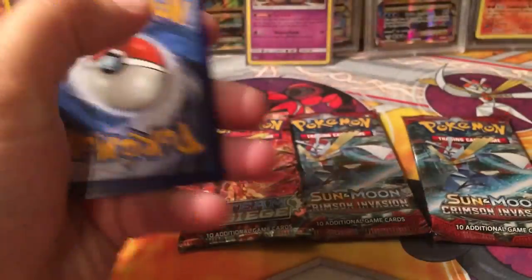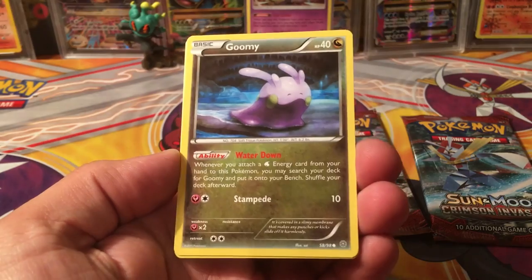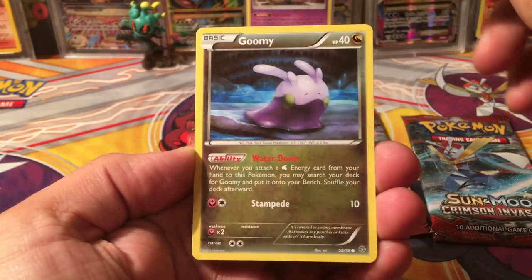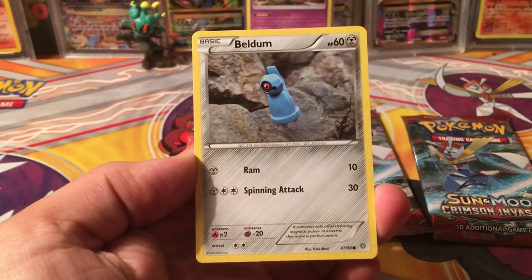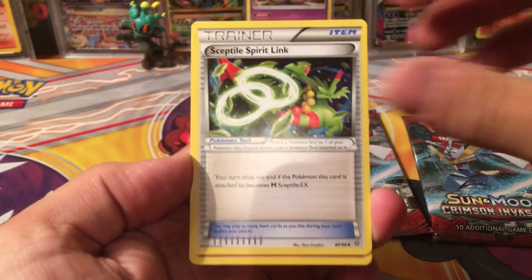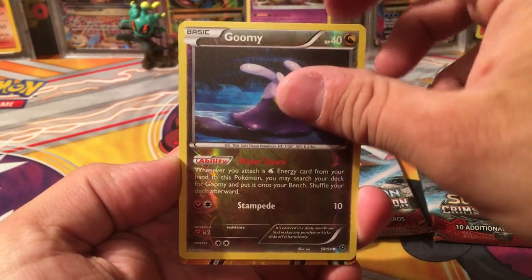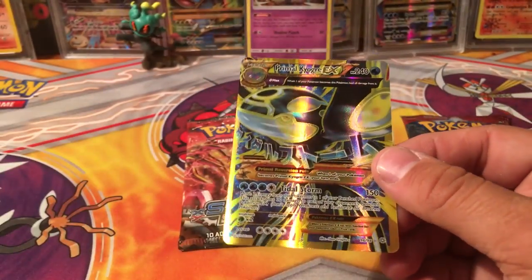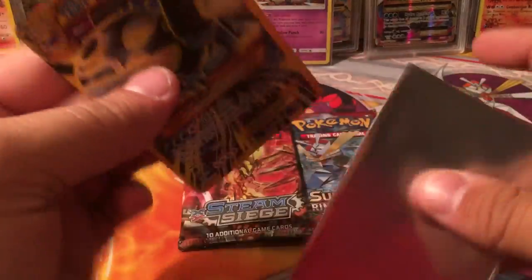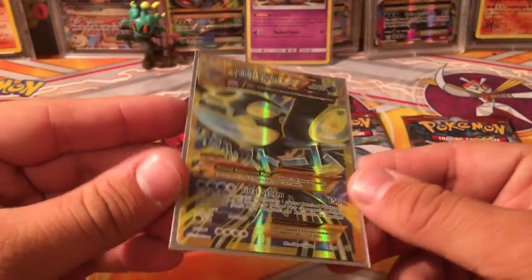Here's a code for you guys. From the Ancient Origins pack we've got Goomy, Magikarp, Spinarak, Beldum, Wooper, Sceptile Spirit Link, Curlia, Porygon 2, a Reverse Goomy, and a Secret Shiny Primal Kyogre EX. I actually forgot these were in the set — these are probably the best things you can actually pull from Ancient Origins. That is awesome, check that out — what a cool card.